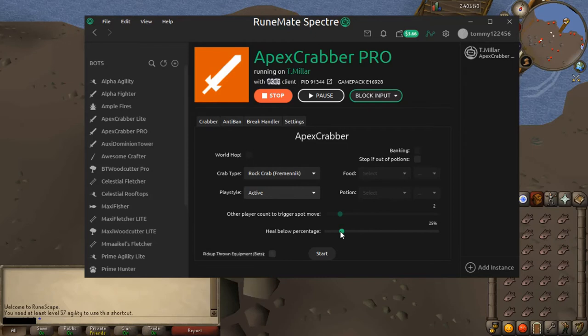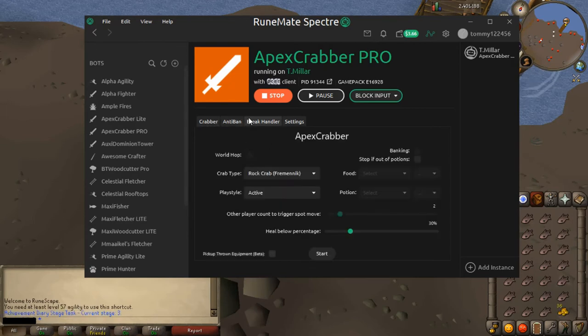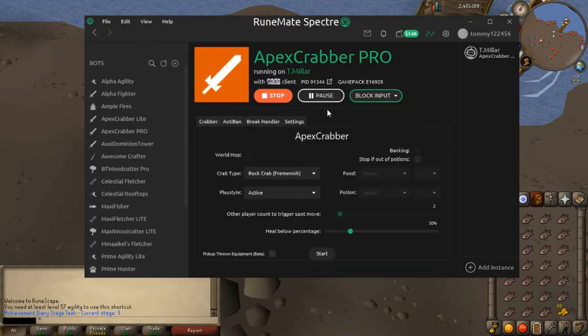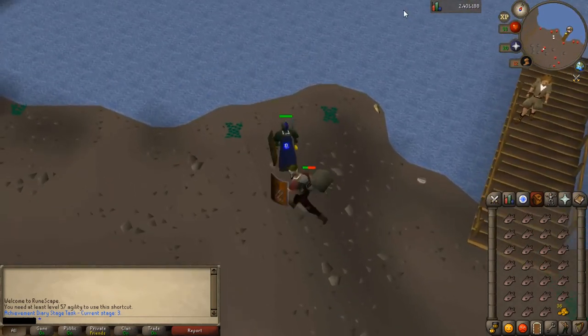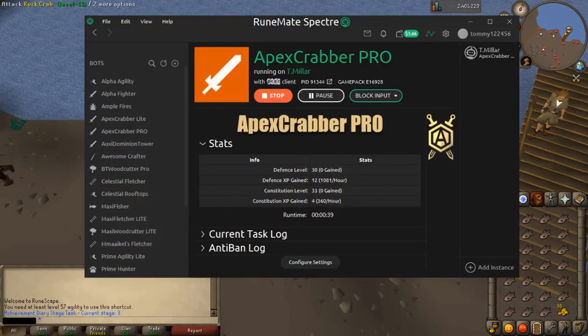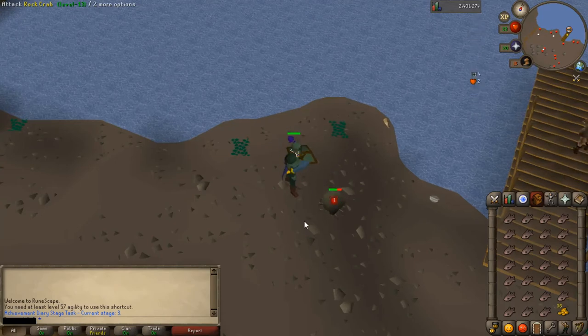I've got the pro version. I'm not using potions so that doesn't really matter. Heal below — let's just say 30% just to be safe. It's got anti-bans so it hovers over people. I'm not too bothered about world hop at the minute. For the break handler, I don't want it breaking for 2 hours — let's say 15 to 25 minutes between breaks. Looks good. If world hop becomes a problem I can always enable it. I'm going to leave this bot running — I'm going to try and get all 50s by the end of this session.